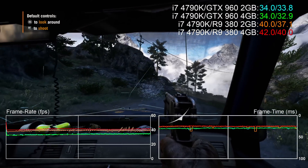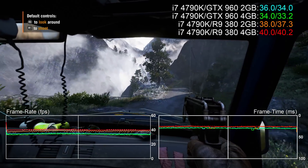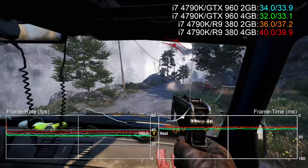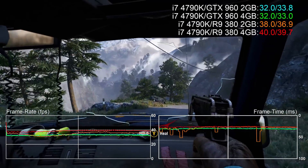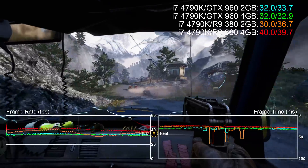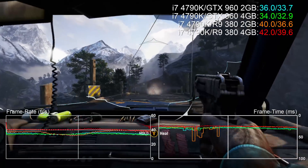Unfortunately the 2GB version of the R9 380 has serious stuttering issues at this level, with hitches in performance sometimes exceeding 100 milliseconds. A lot of this stuttering is resolved by dropping down to 1080p, but gameplay is perfectly viable at the much higher resolution just as long as you have the full complement of 4GB of VRAM. Nvidia's 2GB GTX 960 isn't as fast but doesn't stutter to anything like the same degree, and the stutters that do occur are ironed out when you move to the higher capacity card.